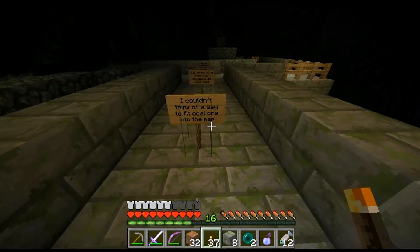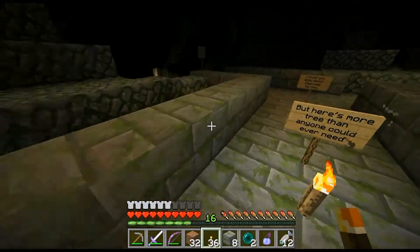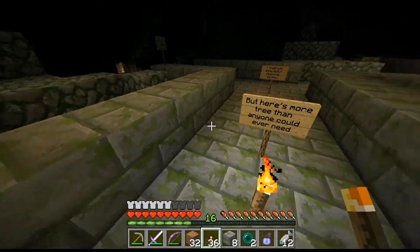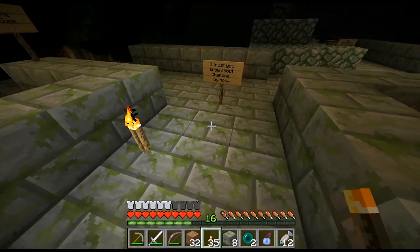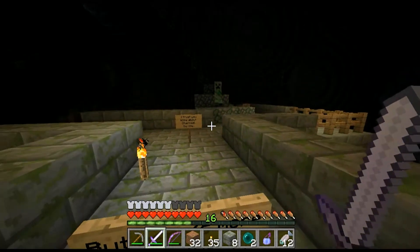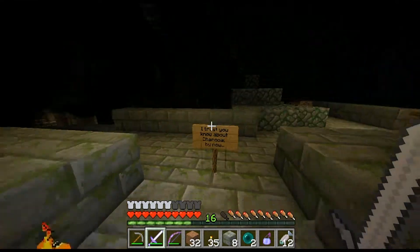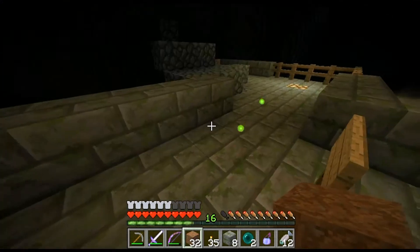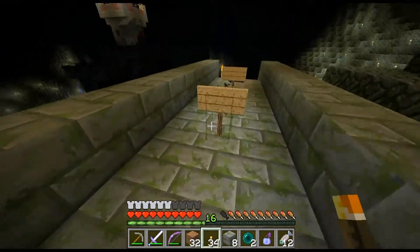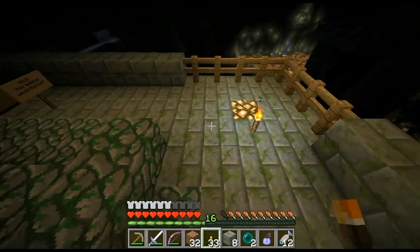I couldn't think of a way to fit coal ore onto this map, but here's more tree than anyone could ever need. I trust you know about charcoal by now. I would have liked a coal ore vein of some sort, but I guess the charcoal thing works too. It takes a little longer, but whatever works.